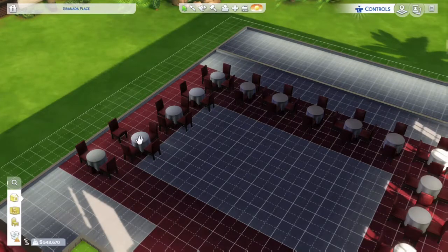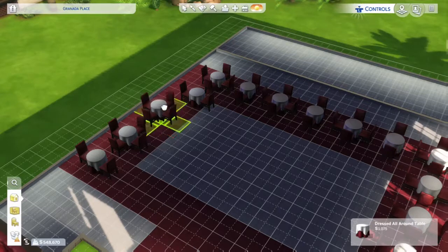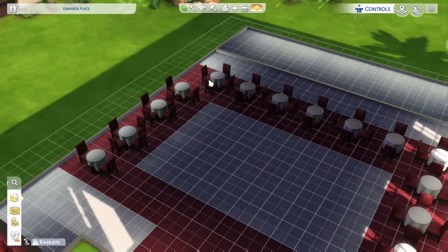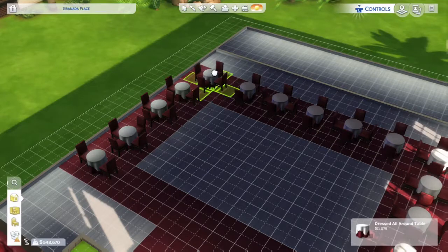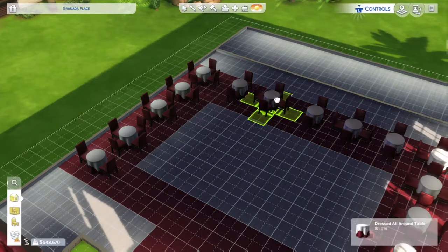The theme of the restaurant is red. Outside you've got the red carpet, there's a red booth in the corner, red carpet inside, and the tables are white but with a red base, plus red chairs. Outside basically everything is red.